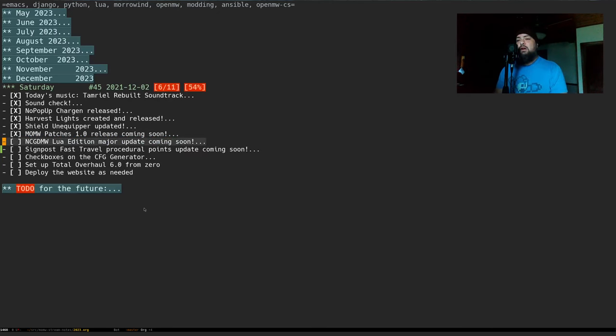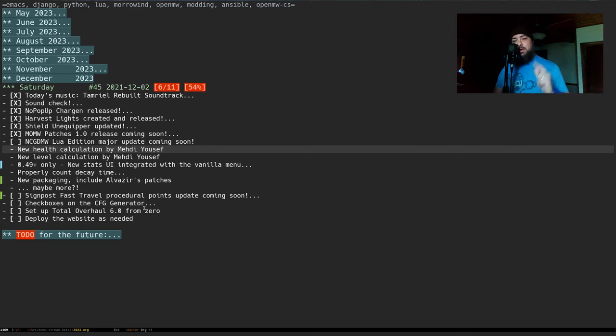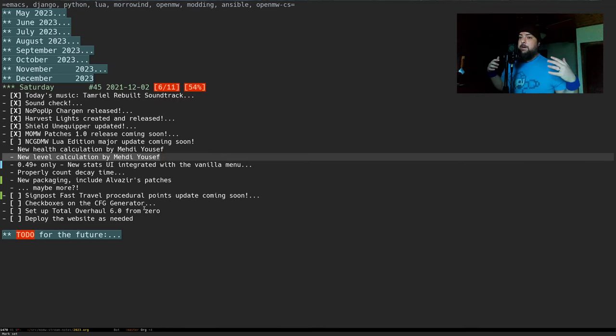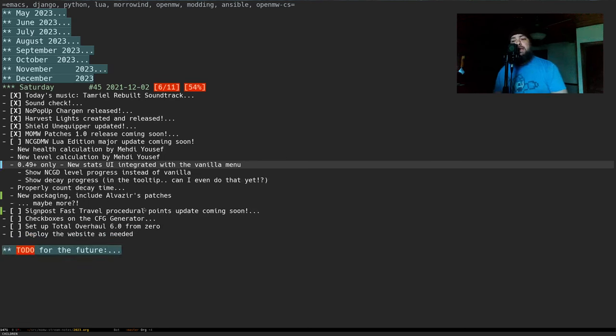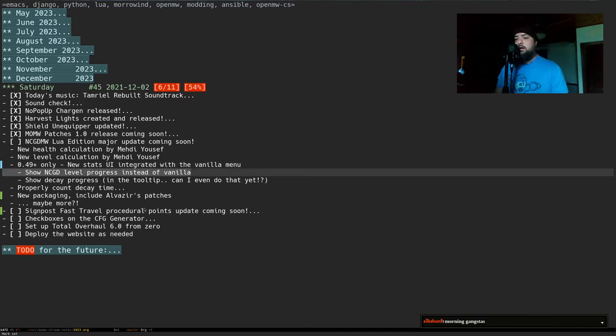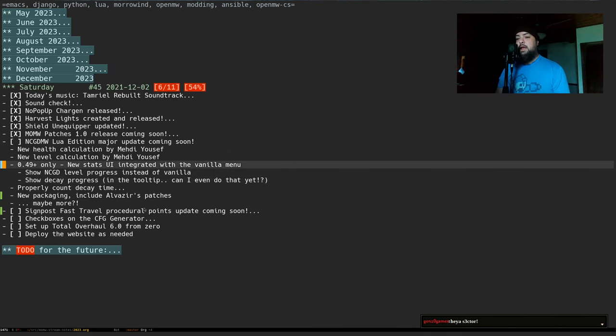Major updates are coming to Natural Character Growth and Decay Morrowind Lua Edition. There's a new health calculation and a new level calculation by Mede Yusuf, which is going to be huge because there are complaints about health calculations with higher-level characters. I'll also be adding a new stats UI integrated with the vanilla menu where you can see decay stats right alongside the vanilla stuff, and level progress instead of vanilla. We can now replace vanilla menus, so it'll basically be the same menu but with NCGD stuff.